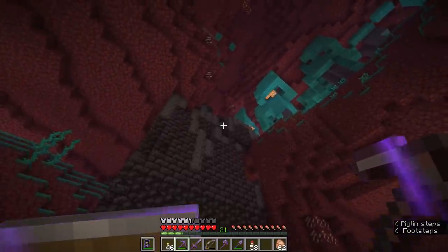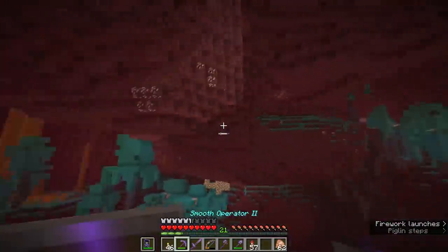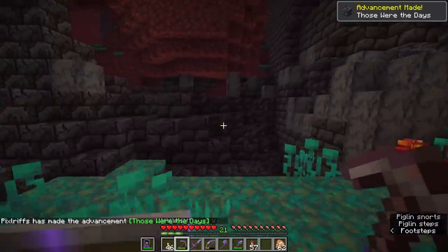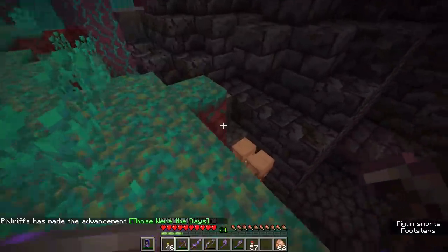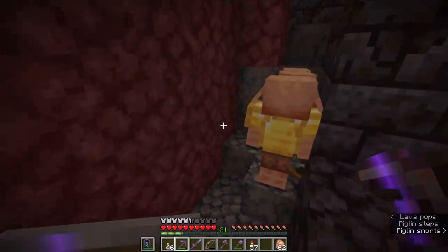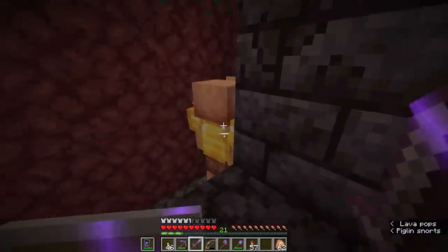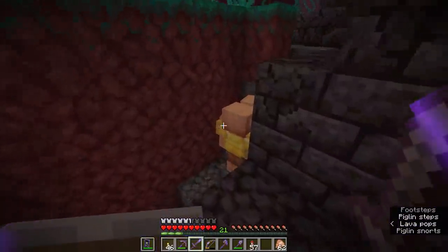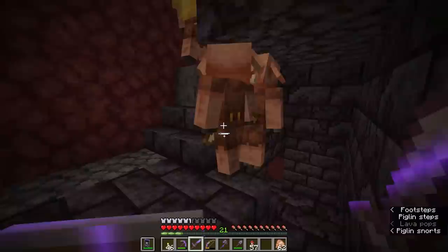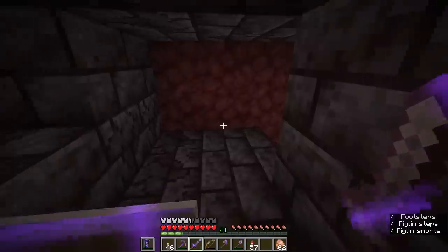I'm going to make my way up a little higher, because it might make the most sense to tackle these things from the top down, in much the same way that we do with other structures. We got the advancement — Those Were the Days. The top up here seems to be a little bit open, and because I am wearing this gold helmet, the piglins can actually see me right now and are paying me no mind. They are being fairly neutral up here at the top of the tower. Obviously if they are attacked, like any other neutral mob, they will start attacking you back.